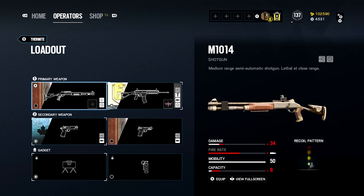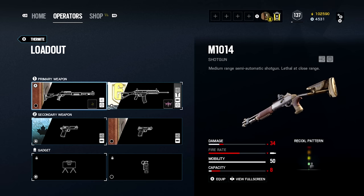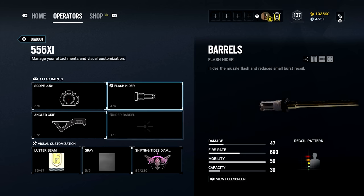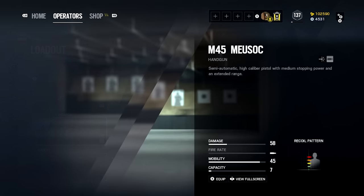For Thermite — I don't use shotguns, so the shotgun slot is default. The main gun gets an ACOG, flash hider, and angled grip. I don't use Thermite a crazy amount but when I do, that's what I run. Strongest pistol with muzzle break as well.